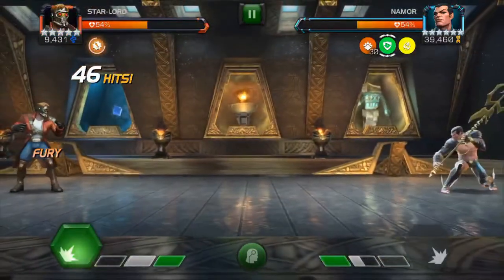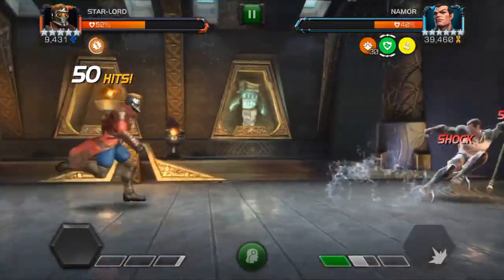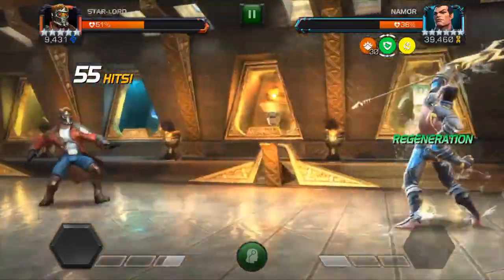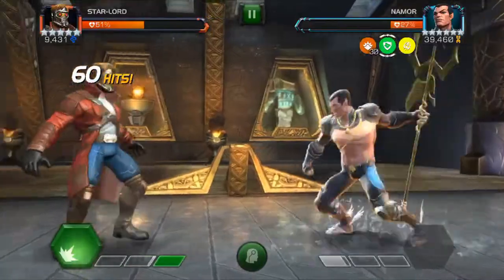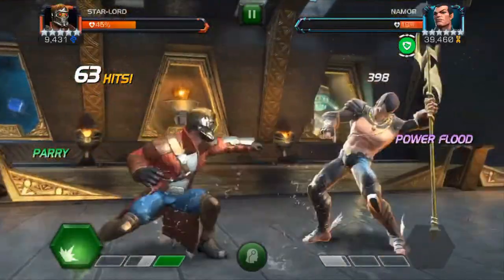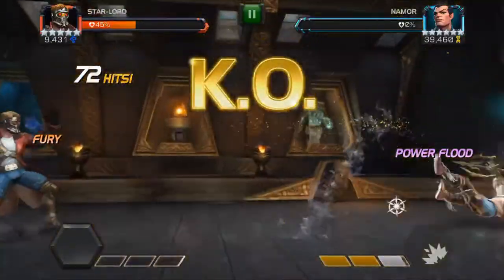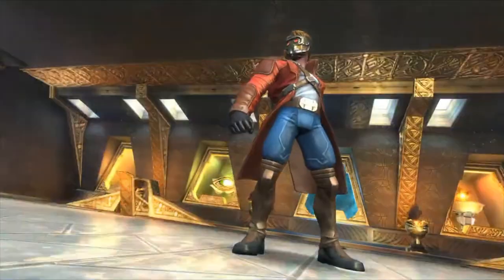Very similar to Wasp is Star-Lord. Star-Lord is good because he's tech — he has the class advantage — and he also ramps up his damage much faster on every hit, as opposed to just Wasp with her special 3. The main thing to be careful with if you use Star-Lord is that he has his own Fury buff, which triggers Spite for Namor. If you're good at baiting specials before Namor gets to those 30 charges, Star-Lord works great. But you do run the risk of running him all the way up to his special 3 and just getting smashed.